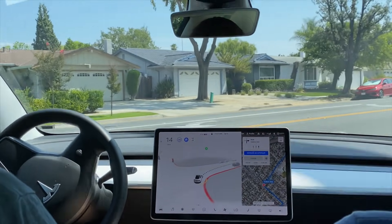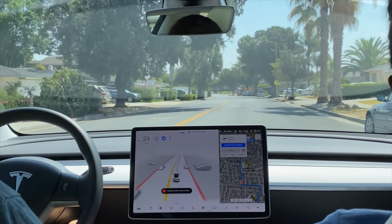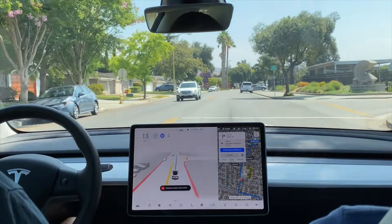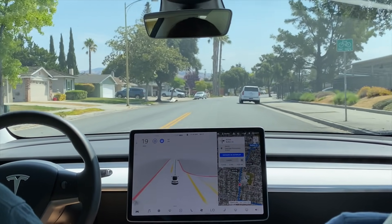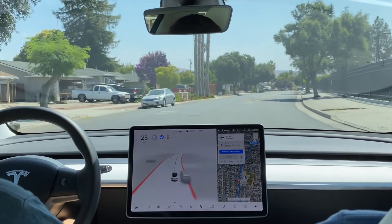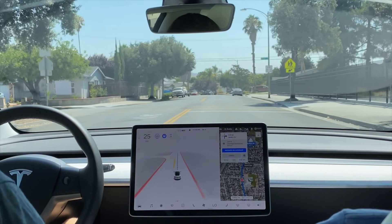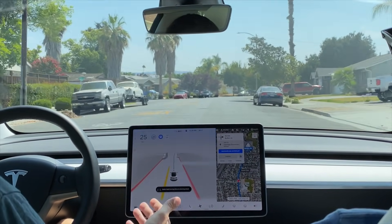That was a very smooth ride on red — yeah, very smooth. Something new I'm noticing about 9.1 compared to previous versions is that it does a good amount of rolling through stop signs instead of coming to a complete stop, which I actually very much like because that's how I would drive. It's technically illegal, but here in California that's why they call it a California roll — we appreciate it.